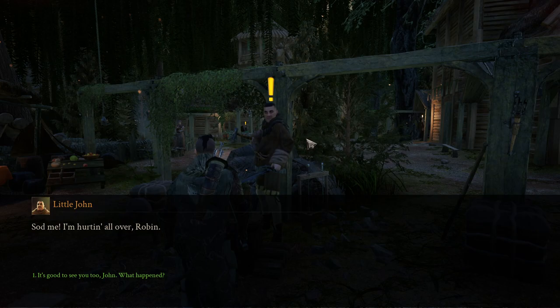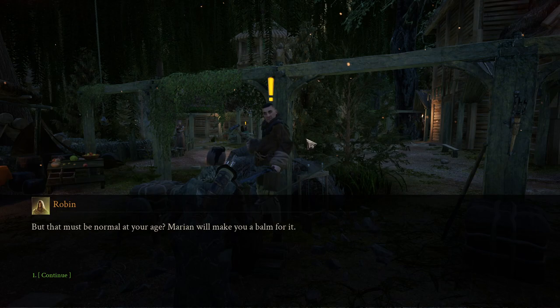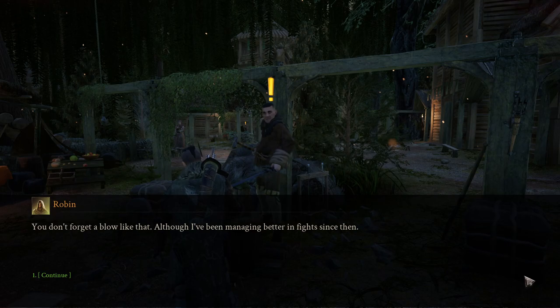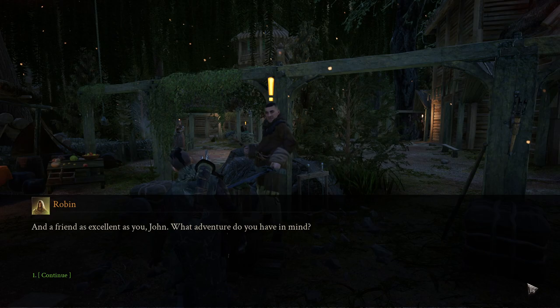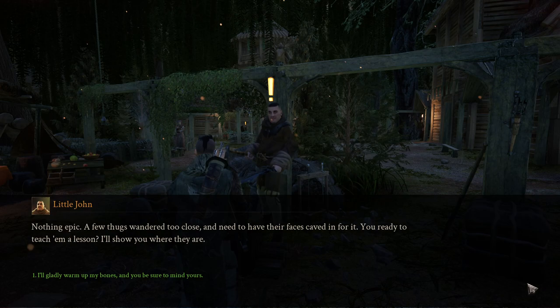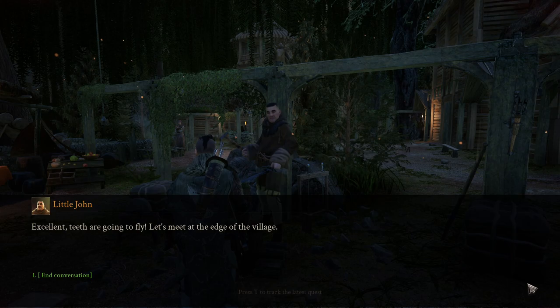Little John says he's hurting all over — something snapped in his back and he can barely bend down. Robin jokes that Marion will make him a balm for it. John reminds Robin of their meeting on the bridge, saying you don't forget a blow like that, though he's been managing better in fights since then. Robin credits himself as an excellent teacher. John asks if Robin fancies a little adventure — a few thugs need their faces caved in. Robin agrees and John says he'll show them where they are and they'll meet at the edge of the village.